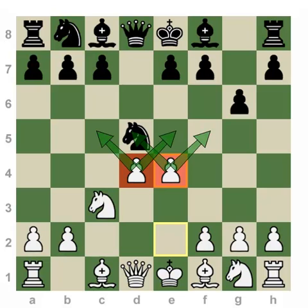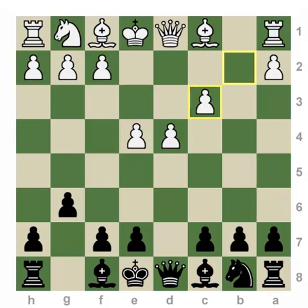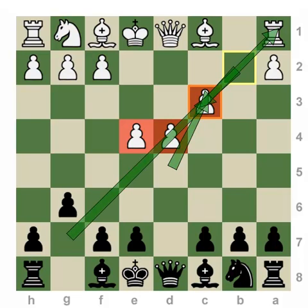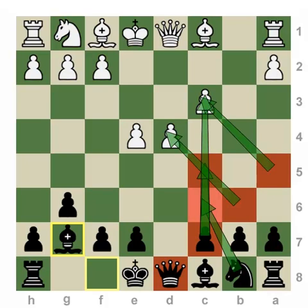What Black gets in return for that is compensation. To talk about the compensation — after the move Knight takes C3, B takes C3 — yes, Black has given White this great center. However, in capturing on C3 and forcing this pawn to come here, he's created a target along the long diagonal, the A1-H8 diagonal. After the move Bishop to G7, Black intends to develop his pieces with specific purpose: to play C5, Knight to C6, develop the Queen to either B6, A5, or in some cases C7, with all of those moves putting pressure against White's dark squares.